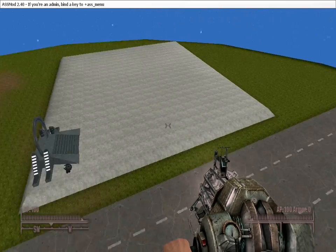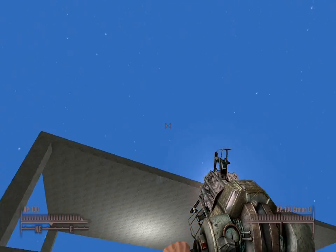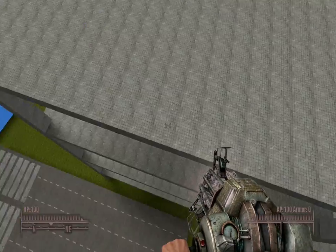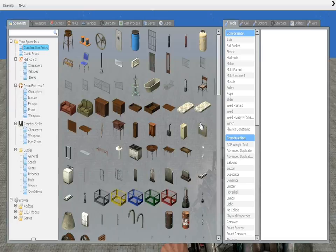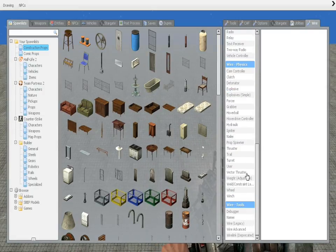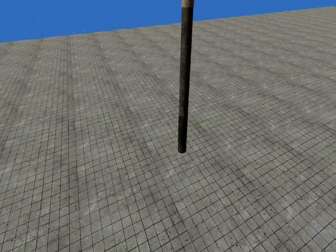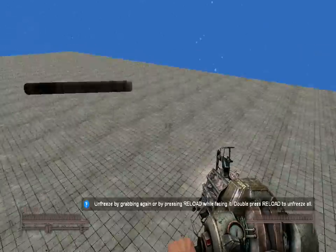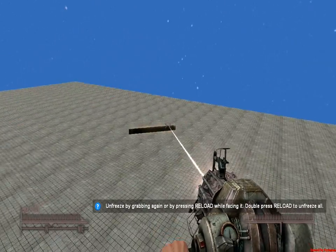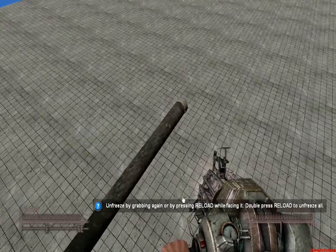Hello and welcome to the next Garrythman tutorial. This time it will be about Vector Thrusters, and we are on SB Forlorn. The first thing we're going to do is make a homing missile. You want to get a prop that's sort of missile-like. You could use an actual missile, but I'm not going to because they blow up and I'd like to use my missile more than once.